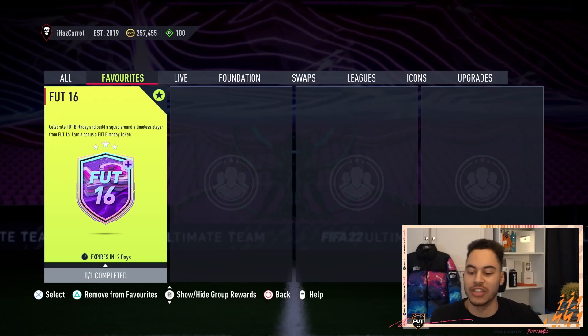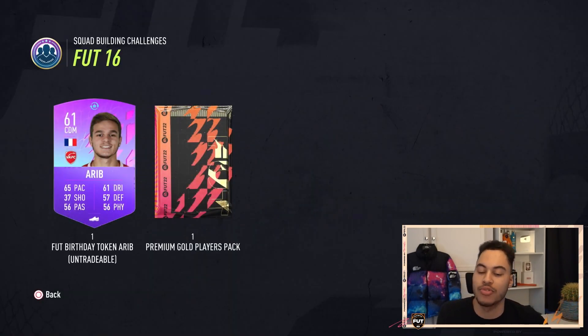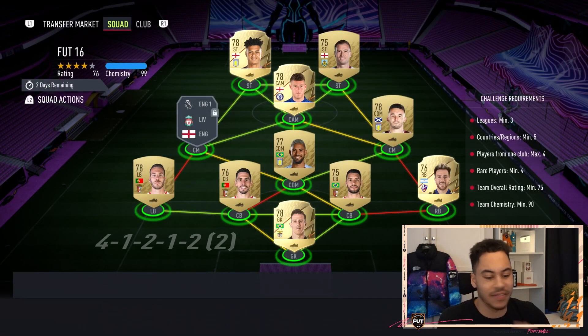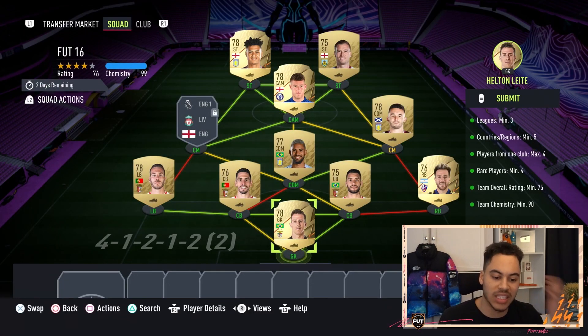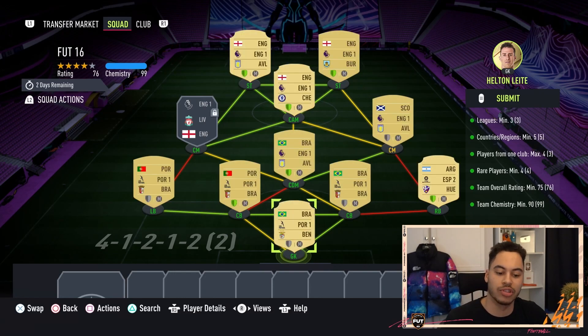So FUT 16 — you get a FUT Birthday token and also a premium gold players pack that is tradable. This squad will cost you around 8,000 coins. Pretty simple: 75 rating, you need three different leagues and five different nations, with four rare players, which we've got.